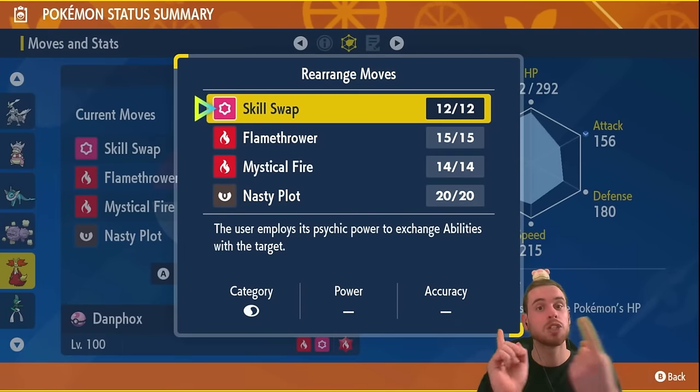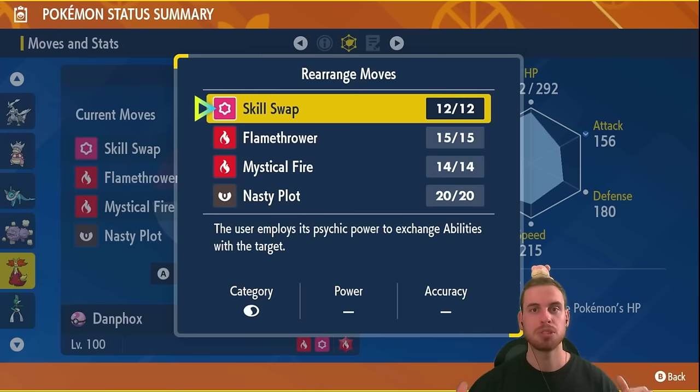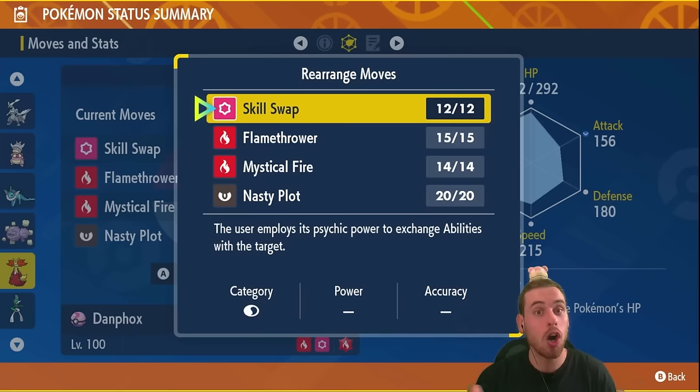We are going to be skill swapping Blaze over to Empoleon. Empoleon doesn't have any fire-type moves, so we're doing this so that Empoleon can't boost its special attack with the ability Competitive — because especially when soloing, our AI allies are going to use just debuffing moves. They're menaces; they don't care.